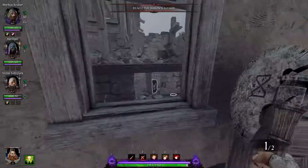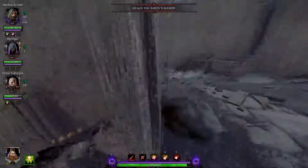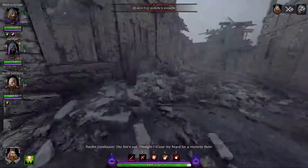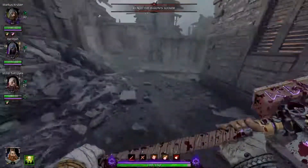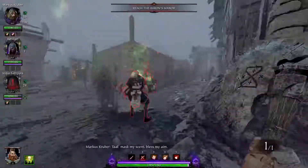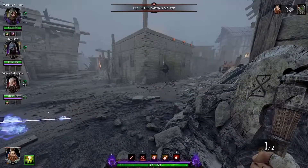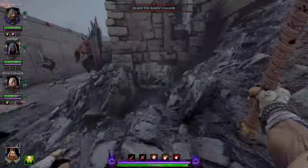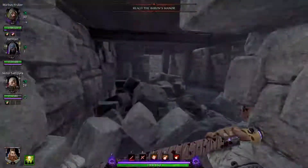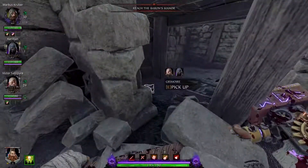Into the second room, bring up whatever ranged weapon you have and pop the barrel. The reason we're going to pop the barrel is we're going to blow our hollow wall. Crouch, creep and sneak. And now we will find our grimoire. This is the first one. No more strength pot. Dang.